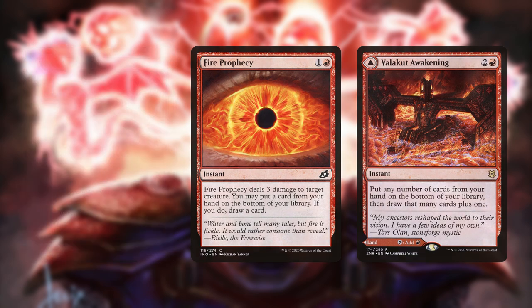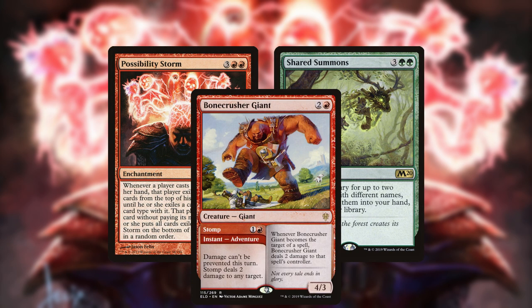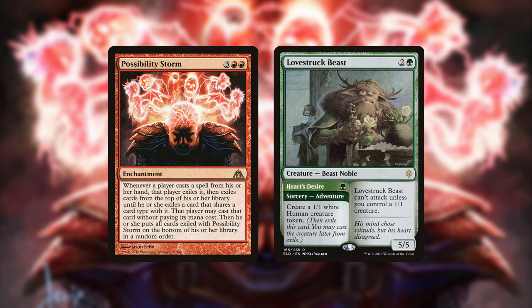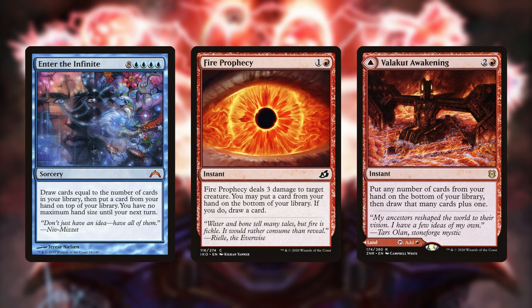Alternate versions of the deck cut all the instants in order to run Shared Summons, enabling a line under Possibility Storm of casting non-instant spells like Bonecrusher Giant's Stomp Adventure, cascading into Summons, then tutoring Lovestruck Beast for a sorcery. These versions are more all-in on the combo side and can't put Enter the Infinite back in their deck if they draw it, since they cut all the instants including Fire Prophecy and Valakut Awakening.